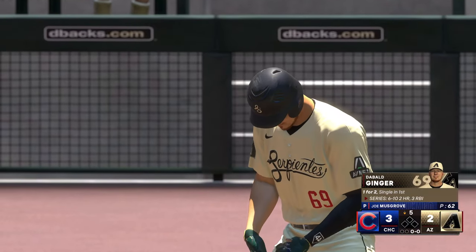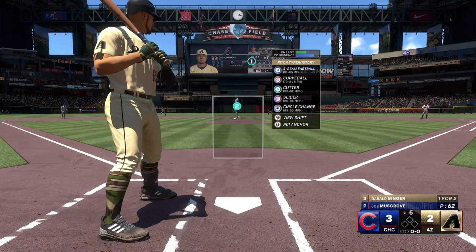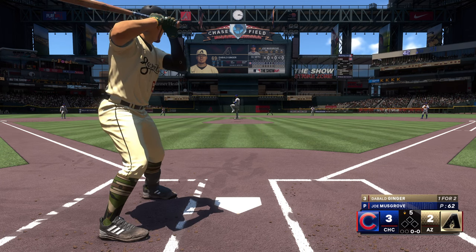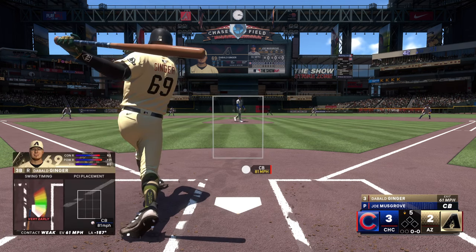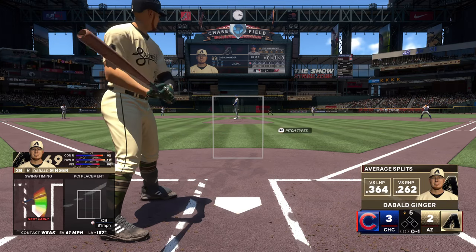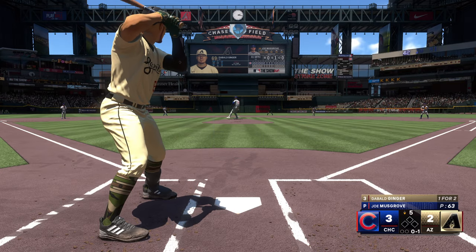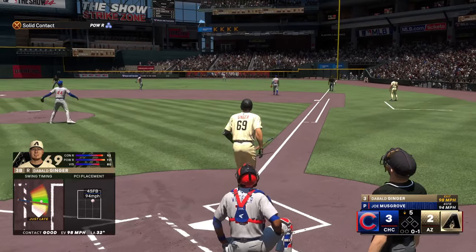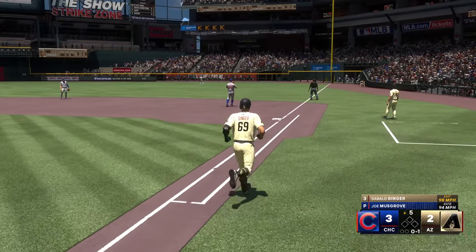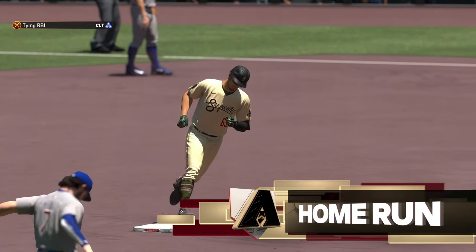1-2 day at the plate for me so far — 6-10 on the series with a pair of dingers and three RBIs. Still a 3-2 ball game, Joe Musgrove still on the mound. First pitch of the at-bat: I swung at a curveball below the knees, out in front of it and somehow fouled it off. 0-and-1 the count. Second pitch of the at-bat — see you later, baseball! It's a tie ball game, 3-3 after sending that one into the right field bleachers. I like the home run balls apparently in this one.